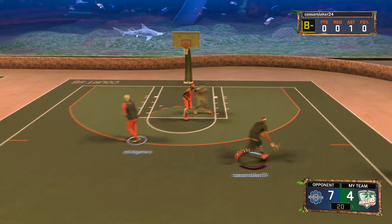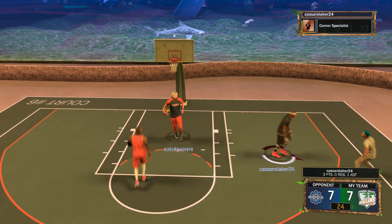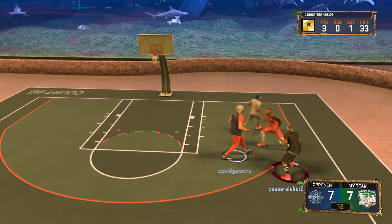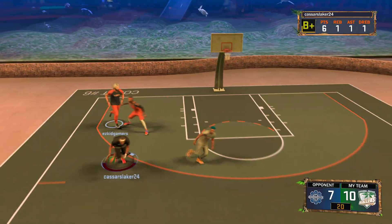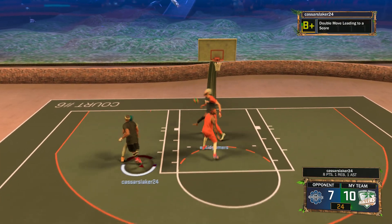This is on my 6-foot-8 point forward. I've got a 78 mid-range and a 72 three. And this jumpshot is wet. Look at that — wide open from the 3 ball again. That should have been green. This is another jumpshot right here. Look how good this jumpshot is, man. Go equip this right now and I'm going to show you what the jumpshot is.